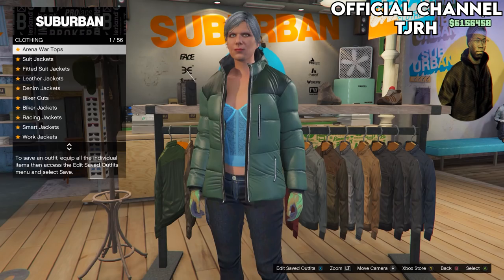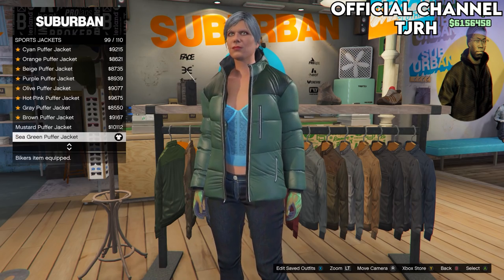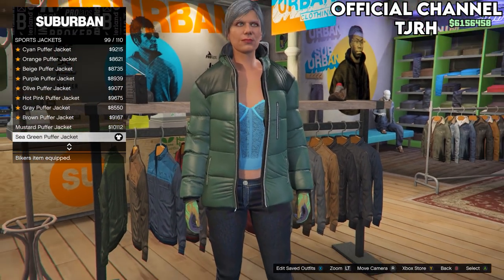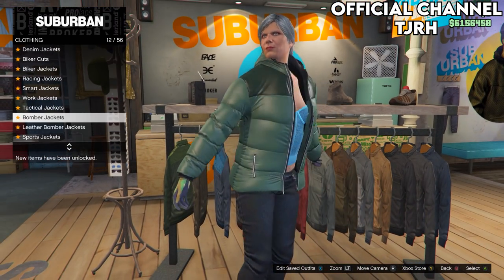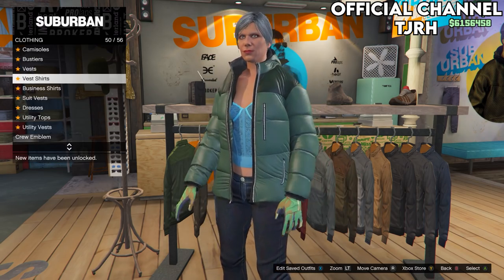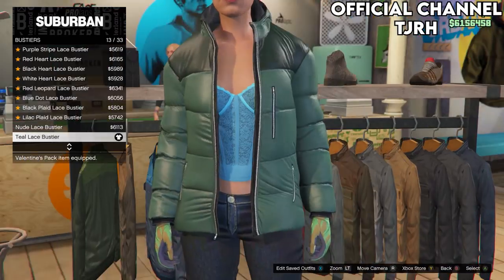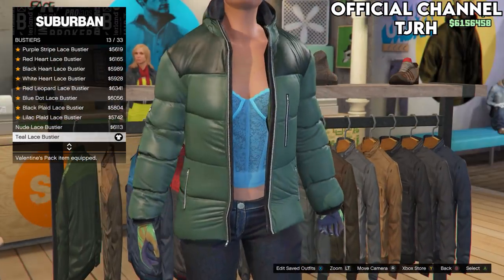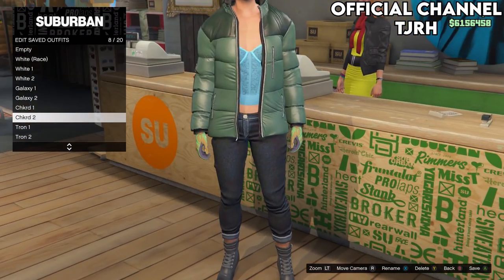For the second outfit, go to tops and go down to sports jackets and equip the sea green puffer jacket. Once you have equipped this, go down to bustiers and equip the teal lace bustier. Go to the front desk, save this outfit, and save it to slot 8. Name this one 'checkered two'.